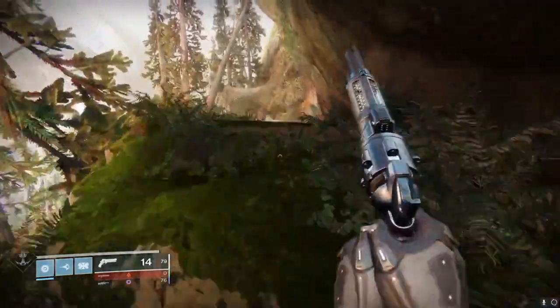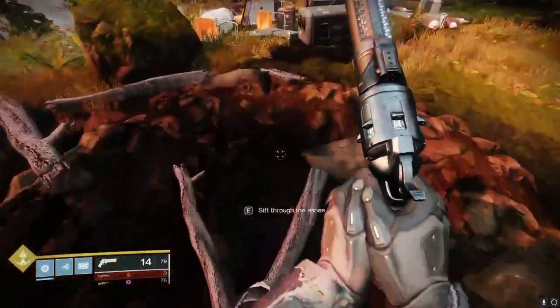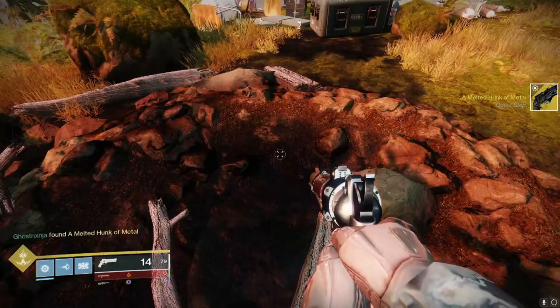Once you pick that quest up, you're going to want to go back to the Tower and talk to Banshee. You just have to click accept.